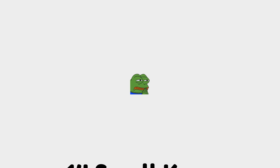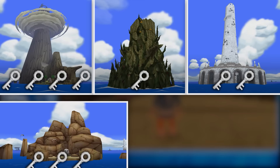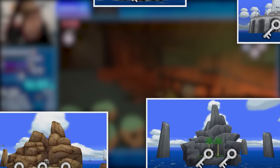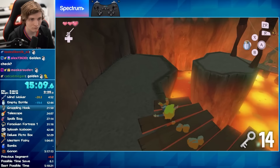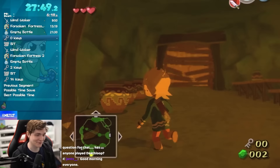You might be wondering what this speedrun even is. Your first guess might be that it's a simple speedrun where you collect all the small keys in the game. But if we break it down, there are 4 keys in Dragon Roost, 1 in Forbidden Woods, 2 in Tower of the Gods, 3 in Earth Temple, and 2 in Wind Temple — combine all those numbers and we get 12. This doesn't make any sense. The objective isn't simply to collect 14 keys. The objective is to have all 14 keys in your inventory in a single dungeon, all available in the bottom right corner.